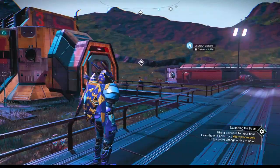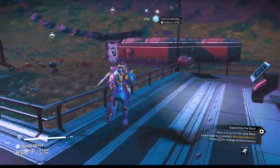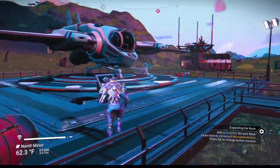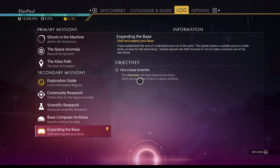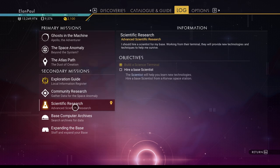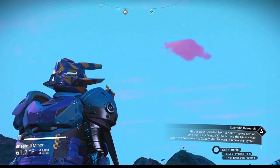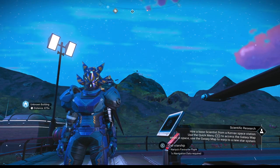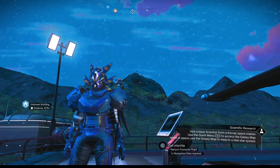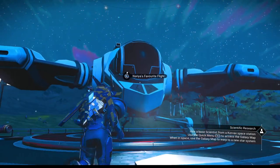Let's get started — we're going to be doing our scientist today. The scientist terminal needs to be filled by a person, so we're going to head up to the space station and find our scientist. Scientific research is what we need to choose first, and it tells us we're going to find them in a new star system, so we do need to head out to space.